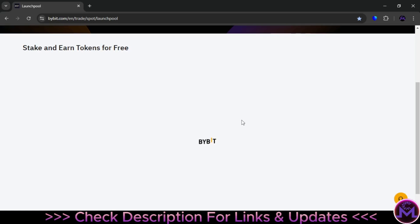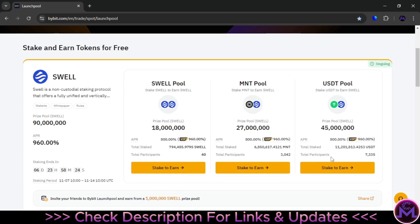As you can see: 3,000 here, 7,000 here, 14,000 here — this is crazy. This is the total staked amount shown here. I'm going to also enter this pool and show you how it works. It's the same process for all three pools, just different cryptos, so you can participate in all three at the same time. I'll show you an example: staking MNT to earn Swell. The link to this pool will be in the description — you come to this area and click on Stake to Earn.